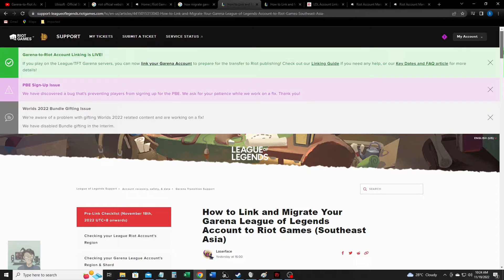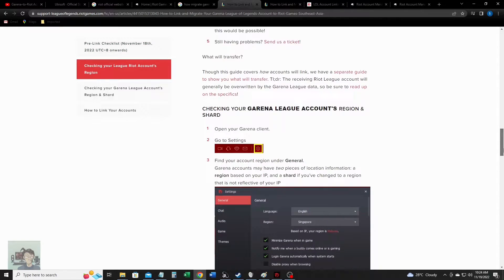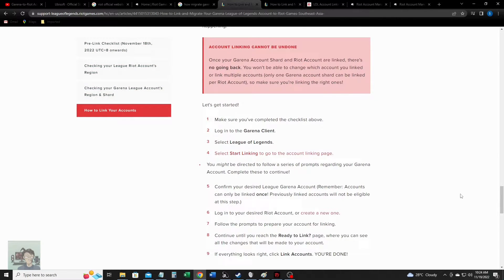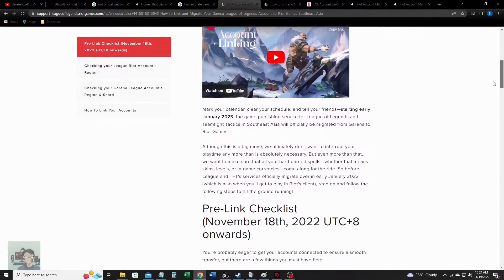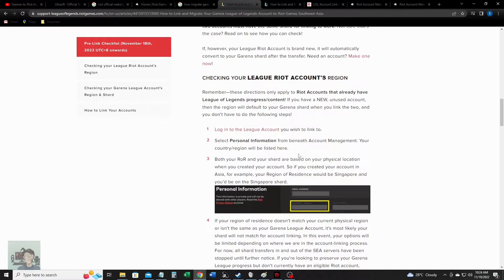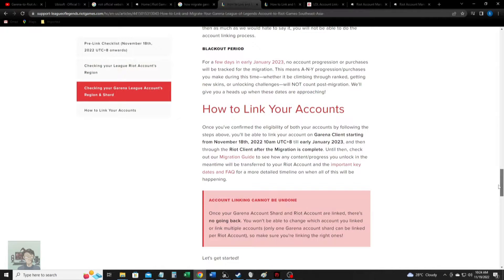When you get here, you just scroll down to this link right here and click on 'Start Linking.' But before that, it's important that you read all of this because there's a checklist in there containing important information, and some of the steps above might not be applicable to you. So read the above paragraphs first before proceeding to the linking page.